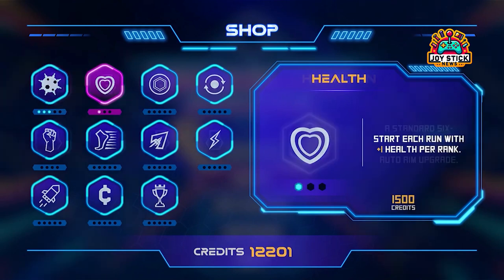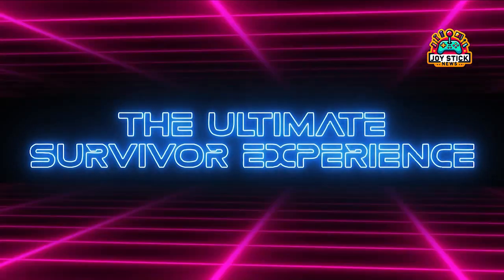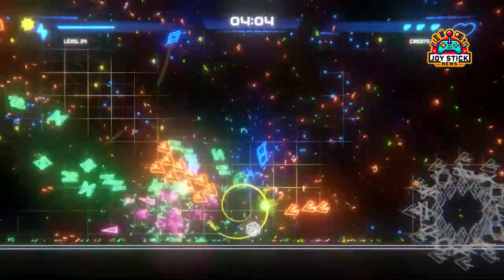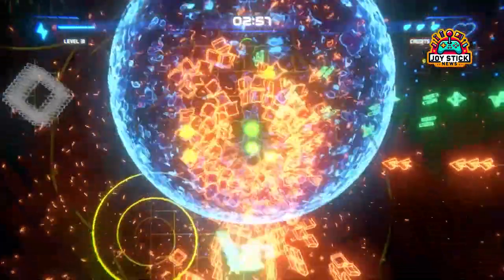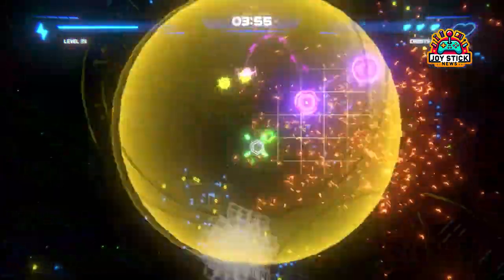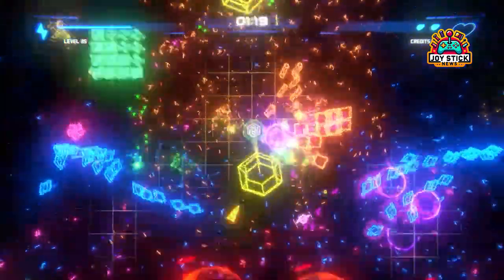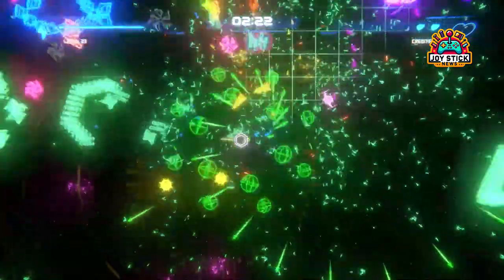Gameplay dynamics. At its core, Geometry Survivor excels in movement and combat fluidity. The control system is tight, allowing for precise navigation through hordes of enemies that would make a lesser game buckle under the pressure. The upgrade system is where the magic happens — as you collect loot from fallen enemies, you get to evolve your ship, choosing from a deep arsenal of weapons that range from close-quarter blast shots to ally ships firing off missiles at will.